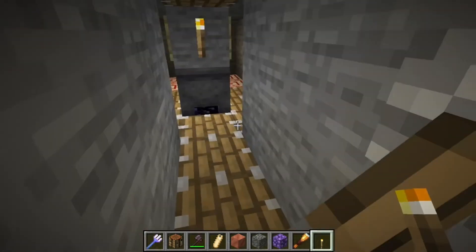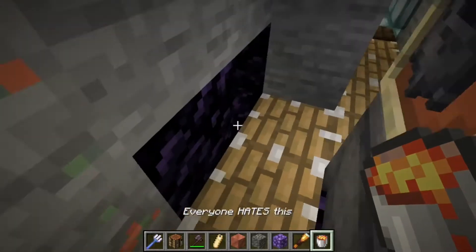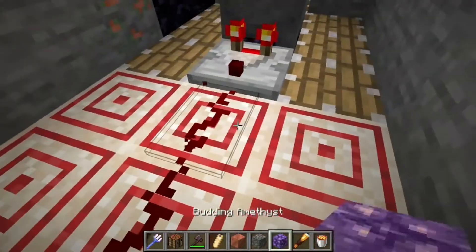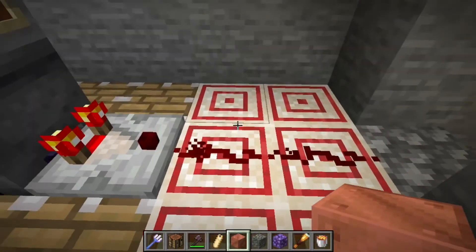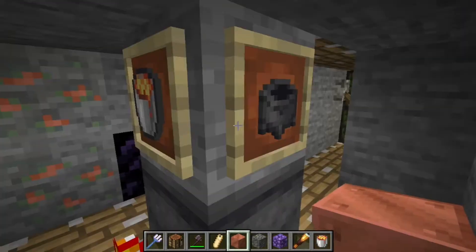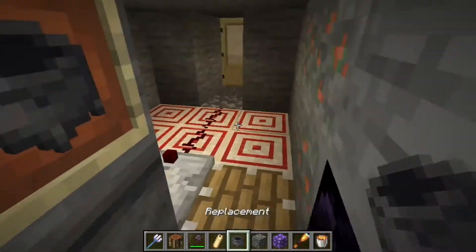This is tinted glass. If we cover glass using amethyst shards we get tinted glass, and its texture is blackish - it should be because it blocks light. If we remove it, it's dark. It blocks light - it's awesome. Now the moment we've been waiting for: the lava cauldron will give out a redstone signal of one. I actually filled lava in there.